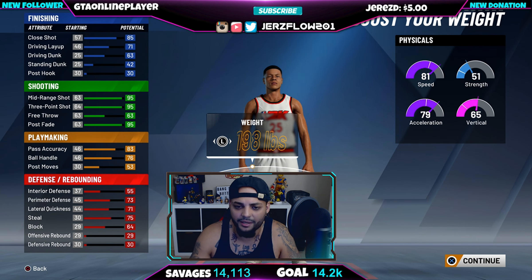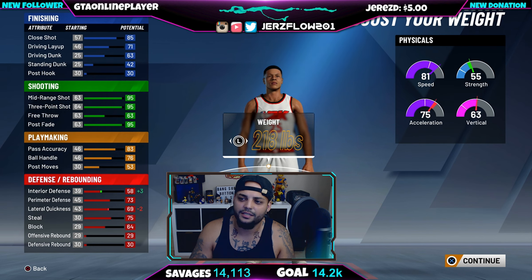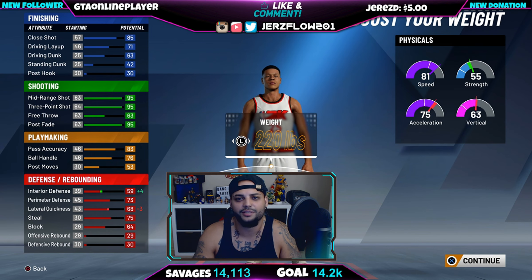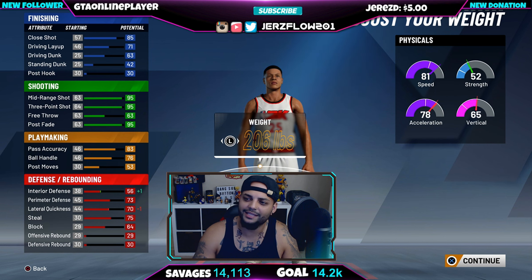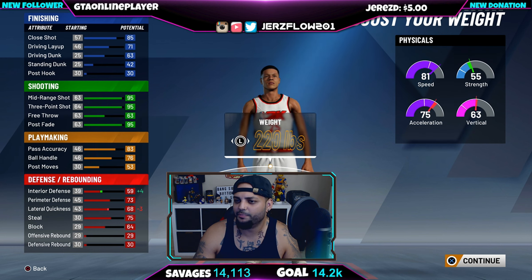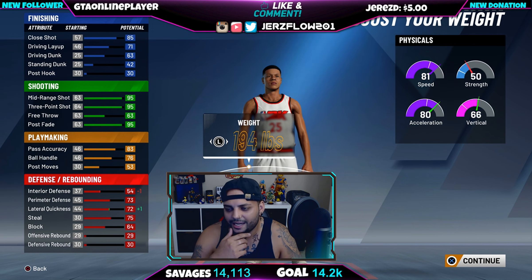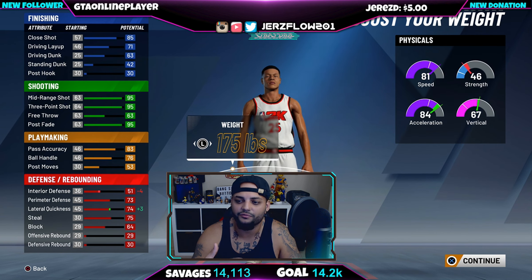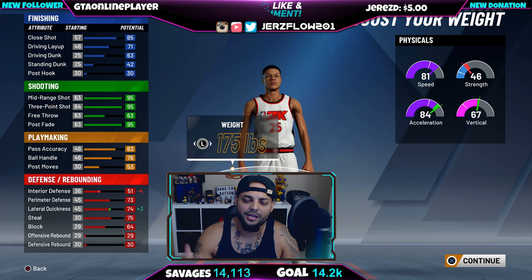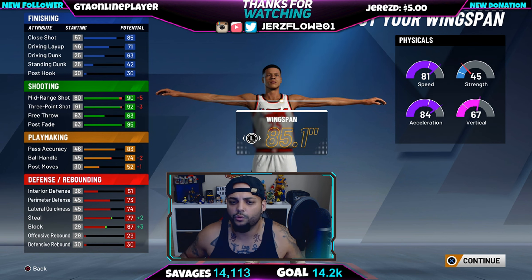You're not crashing boards — that's your center's job. If you press the weight up, you get more defense but your strength only goes to 55, which isn't much. Go back down to the lowest weight and you'll see acceleration and vertical go up, though speed stays the same. The highest acceleration is 84 at 175 lbs, which is the lowest weight. Play-sharps and dribblers always go lightest to be as fast as possible.